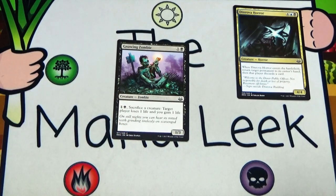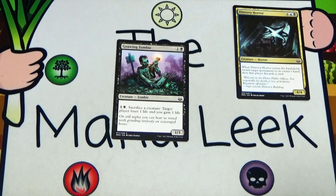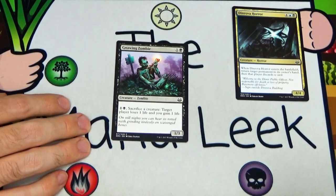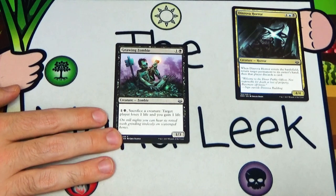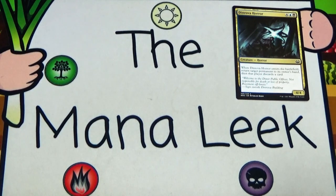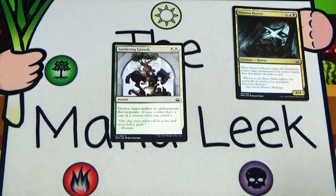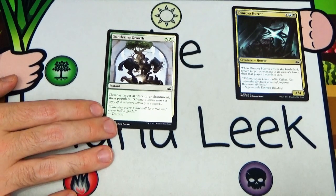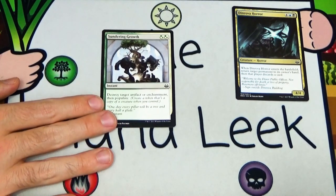Gnawing Zombie is up next — one and a black for a 1/3 Zombie. Pay one and a black, sacrifice a creature: target player loses one life and you gain one life. If you want to go deep on sac outlets, this is one of them, though you'd prefer Rot Worm. Scourged Resalka is also very similar and very good. Gnawing Zombie is totally fine if you're headed toward that deck, but nowhere near a first pick. Sundering Growth is also nowhere near a first pick — green white or green and white for an instant that destroys target artifact or enchantment, then populates. Just like the fog, don't play it just for the populate. It requires a target and will be pretty bad if your opponent doesn't have a signet.